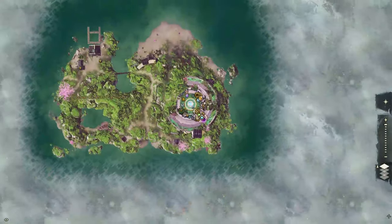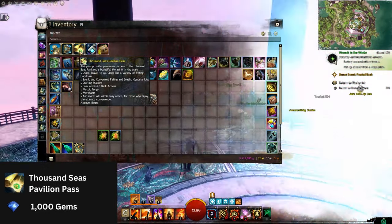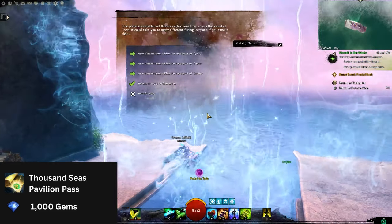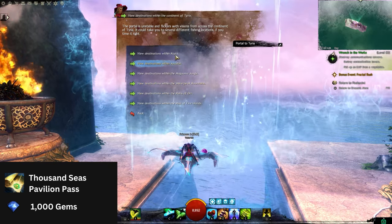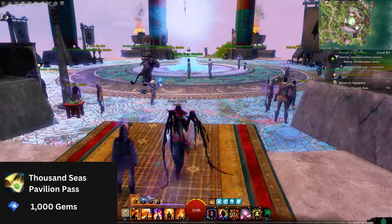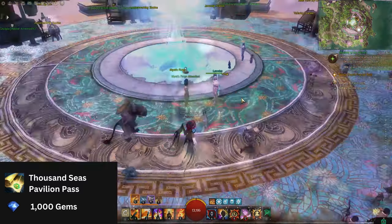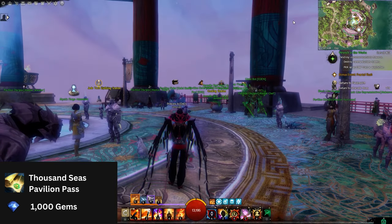When it comes to passkeys, there's the Thousand Seas Pavilion passkey and the Mistlock Sanctuary passkey. Both are superior compared to other passkeys, but I personally prefer the Thousand Seas one as you can port to almost any fishing spot in Tyria, Cantha, and the Crystal Desert. You can even go back to where you were before using the passkey. You'll also have access to many crafting stations, bank, trading post, guild bank, jadebots workbench, and many other merchants. This is a passkey that can save you gold in the long run and you will most likely not need to go to any other city anymore.